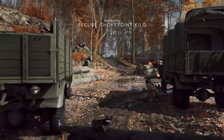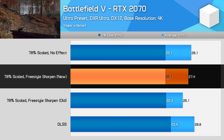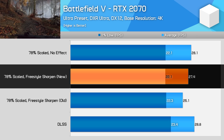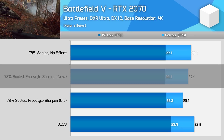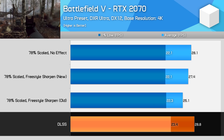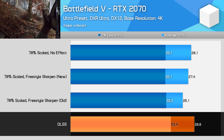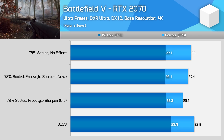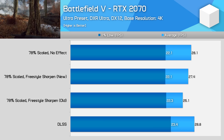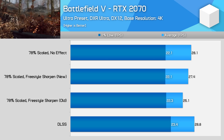This is further illustrated in our Battlefield 5 results. Again, around a 2.5% performance drop using the new freestyle sharpening filter with a 78% resolution scale. DLSS actually performs a bit better, outperforming the non-sharpened 78% scaled image, but as you'll have seen earlier, the image quality difference is enormous. The sharpened presentation blows it out of the water — I'd happily sacrifice a few frames to get the much sharper image from the non-DLSS method.